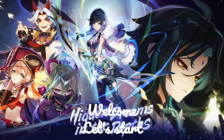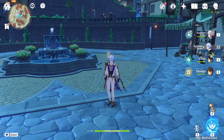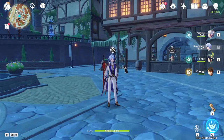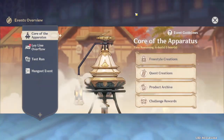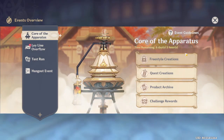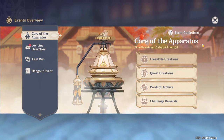Hey guys, welcome. Himal here. So what do we have to do today? It's not yet over — the toy-making event. We still have one more, and that is to keep on creating toys. Let's see if I can get all of them.